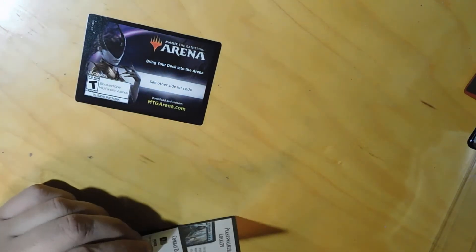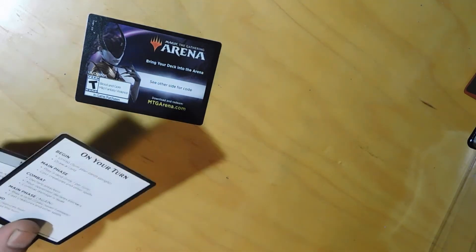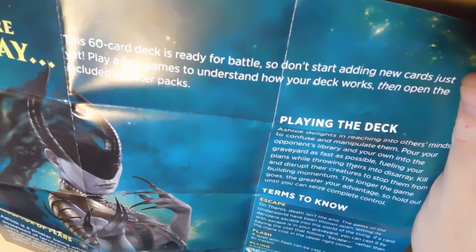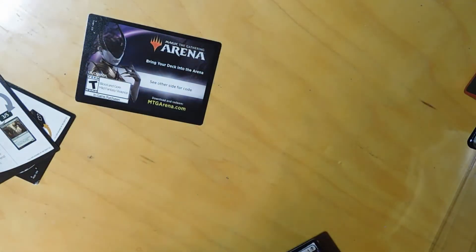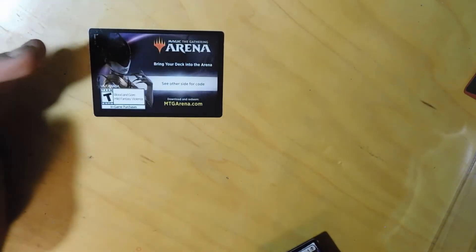Did they not give you a rulebook anymore? They gave you this fold-out thing - what the heck is this? Probably nothing useful. Escape, flash - but no rulebook, really? What kind of crap - they can't even afford rulebooks in them now, is that how cheap Wizards is? They give you this crap but can't give you an actual rulebook anymore. That's what I was thinking - I figured this is like the starter decks of the old days.